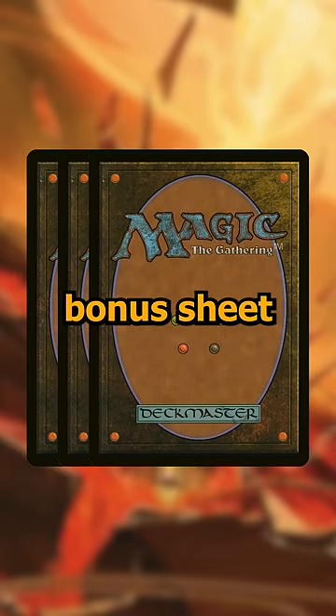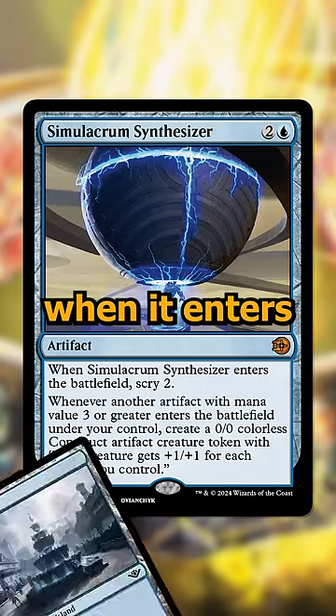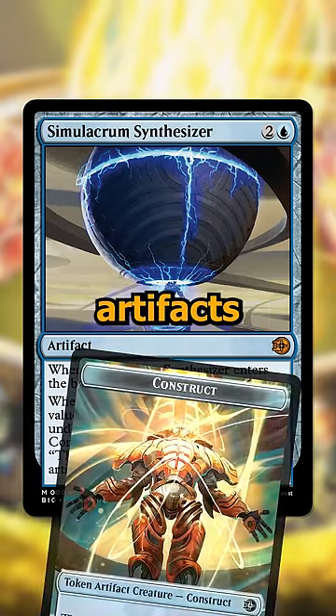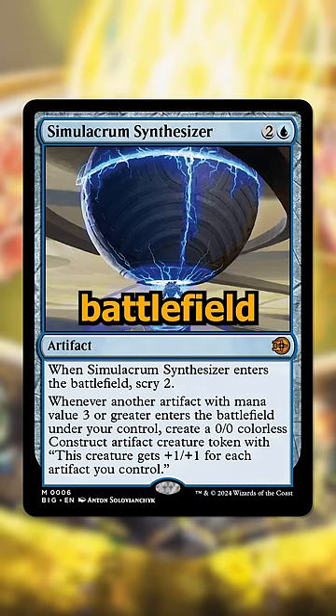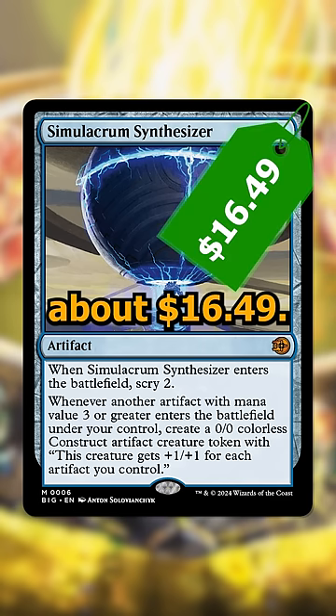Here are the three most expensive Big Score bonus sheet cards from Outlaws of Thunder Junction. Number three is Simulacrum Synthesizer, a three-cost blue artifact that scries you when it enters and then creates Clue tokens whenever artifacts with mana value three or greater enter the battlefield under your control. A lot of decks care about having a lot of artifacts, and this is an artifact that makes more artifacts when you play artifacts, so it's very good — and those tokens get really big the more artifacts you play. It's currently going for about $16.49.